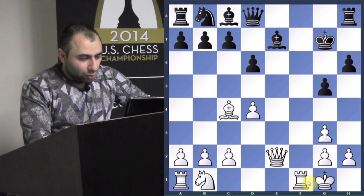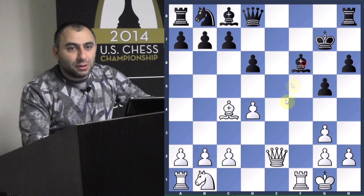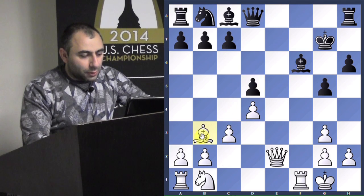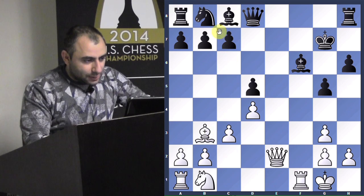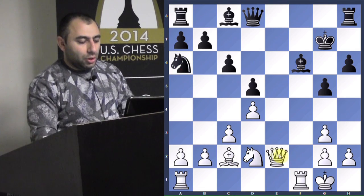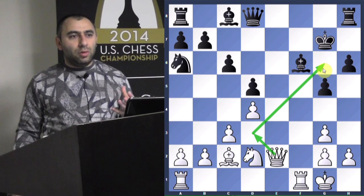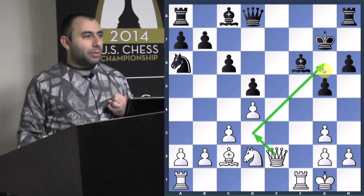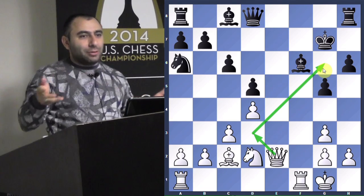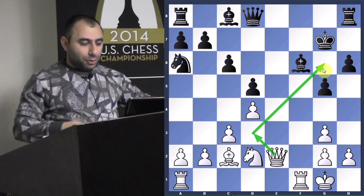Knight G3 was played, F takes G3 - excellent, opening up the file. It's here where the notation goes wrong - it says Bishop G7 but probably Bishop F6 was played. C3, D6, Bishop B3, C6, Knight D2, Knight A6, Bishop C2. Excellent idea - Bishop comes to C2 with the idea of Queen D3, Queen G6. Because it's a weak diagonal. When there is a weak diagonal, the common idea is to create a battery - bishop and queen on that diagonal, queen in front of the bishop, because if the queen comes in it could be checkmate.